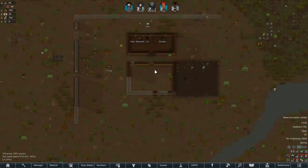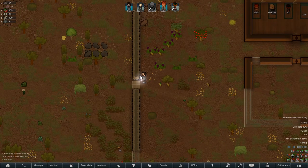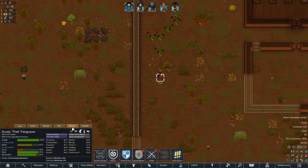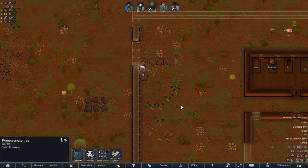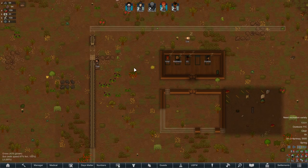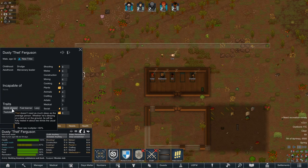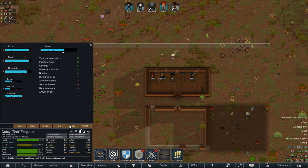We have our first building. We are working on our second building. We're also working on some walls to help us feel okay. I'm really good at building walls with my eyes closed, apparently. And eating pemmican without tables. We got time. We need to set up our little base of operations.